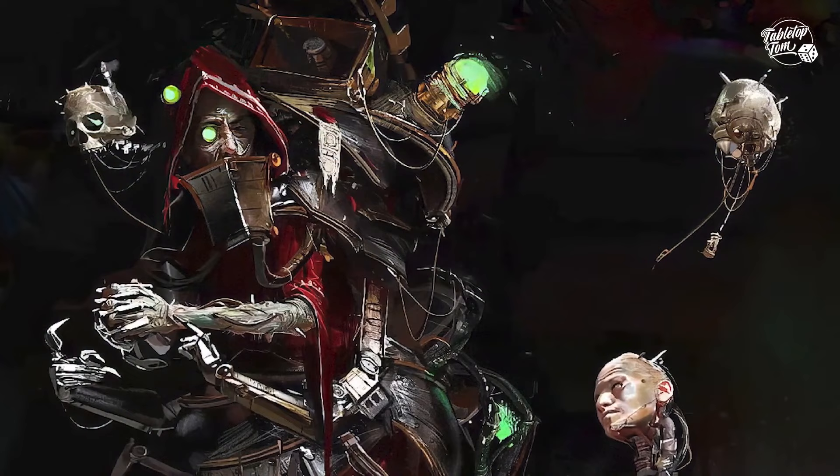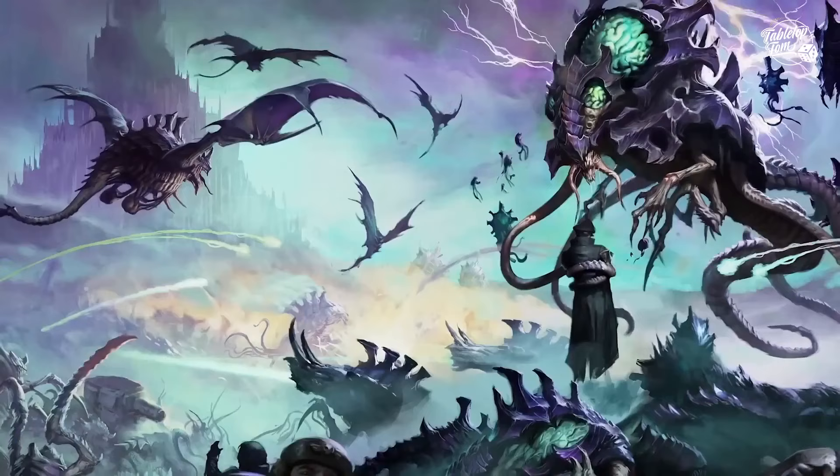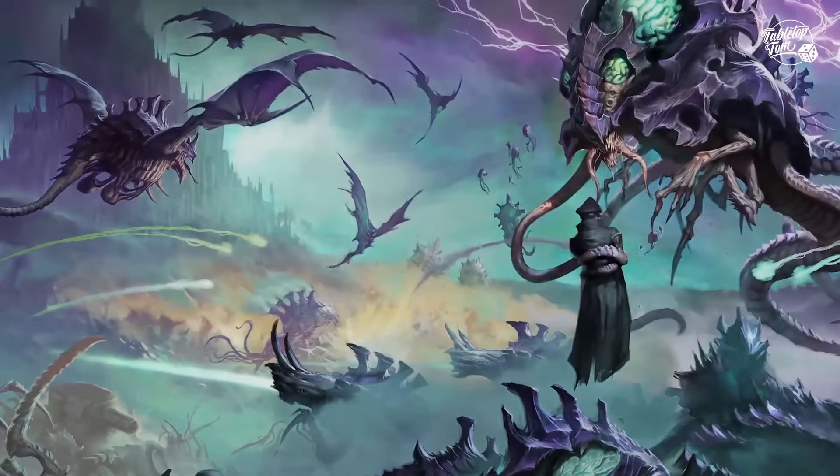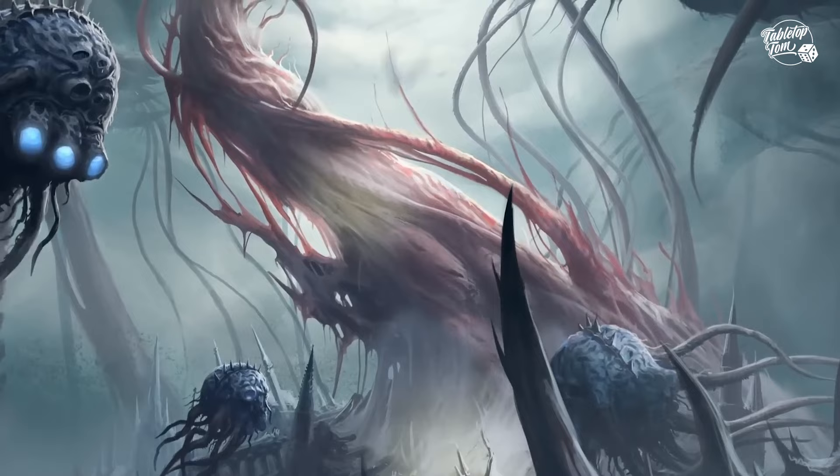The other interesting aspect to Zahulash's story is that it was the activation of the Pharos device that first lured the Tyranids to the Milky Way galaxy. So in many respects, Zahulash has a connection to the very conflict at the heart of 10th edition. Whether he has a more explicit connection to the Tyranids is something we could well see explored, but the fact a connection exists makes Zahulash a far more intriguing character than many may expect, and it's a perfect time to call on that.